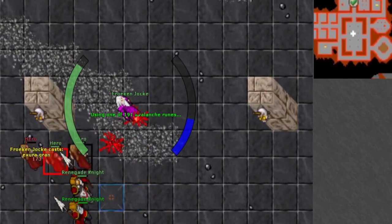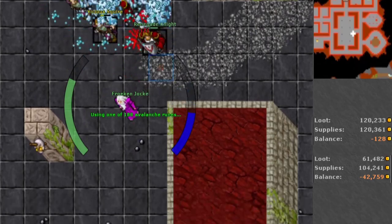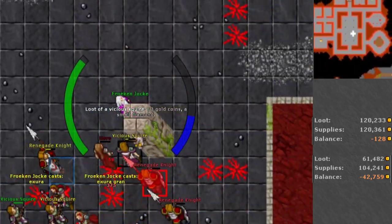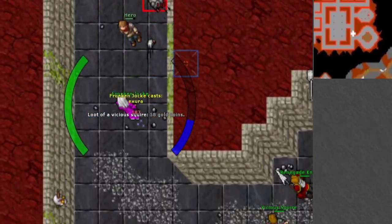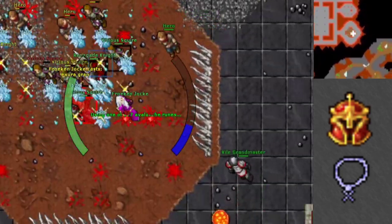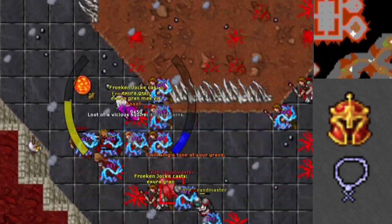Last but not least, the profit for level 200. Sometimes you break even, sometimes you waste some, and sometimes you make a bit of a profit. It all depends on your loot luck and how much you stop to loot. I would recommend only stopping to loot items over the value of a prong helmet and platinum amulet.